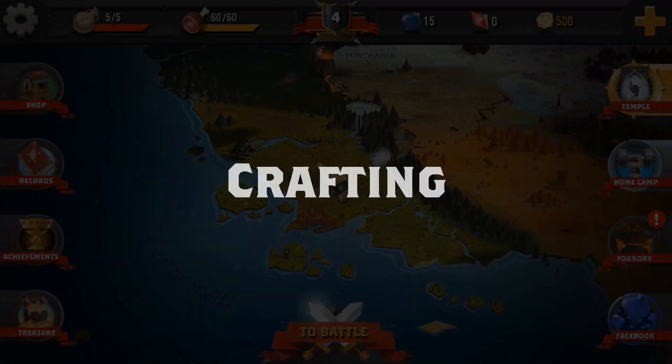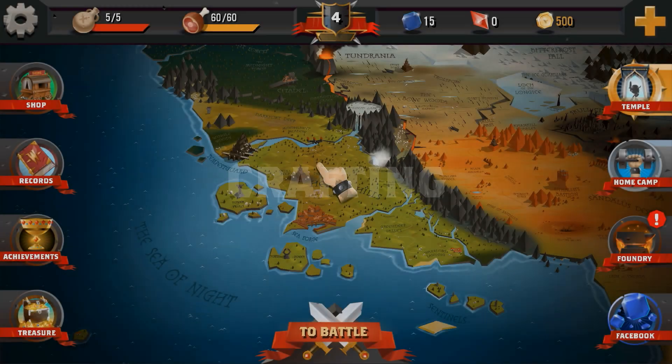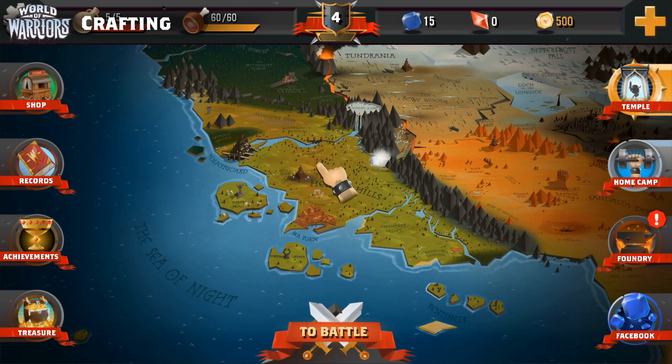Welcome Warriors! This time we'll be covering the Art of Crafting. The Wildlands is littered with all sorts of materials that can be crafted into powerful talismans and potions that provide useful stat buffs to your Warriors.